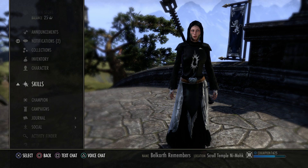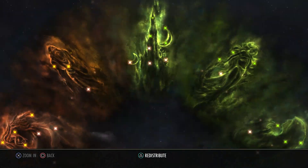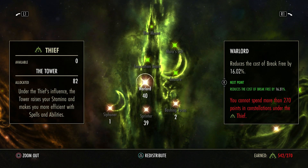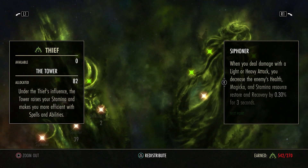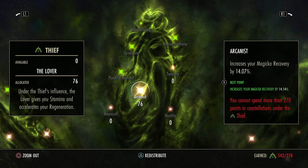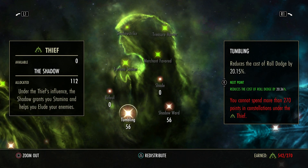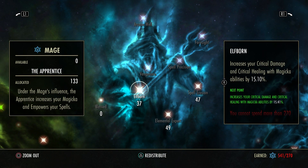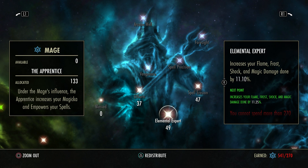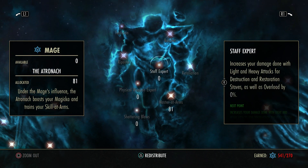Going on to the CP: we have 40 Warlord, 39 Sprinter, 2 Bashing Focus, 1 Siphoner, 76 Arcanist, 56 and 56. For blue we have 37 Elfborn, 49 Blessed, 47 Spell Erosion, 81 Master at Arms.